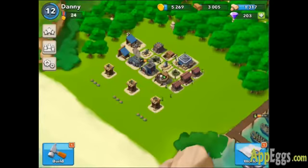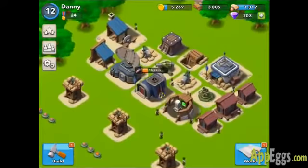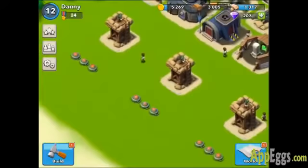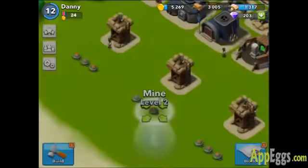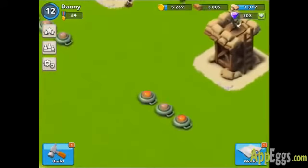The difference is that I put the sniper towers outside of this protected area here. The reason for that is because if your land mines are close together, they'll all go off at the same time if a troop goes over them. So these three land mines close together like this